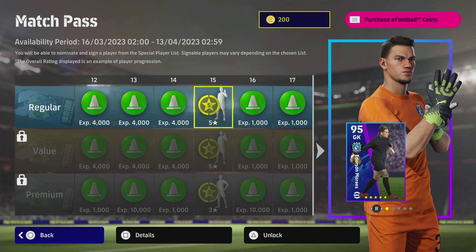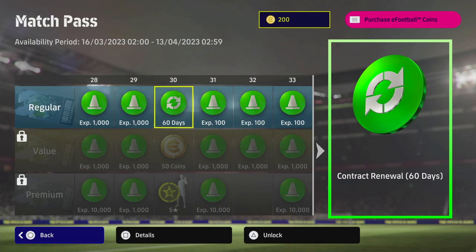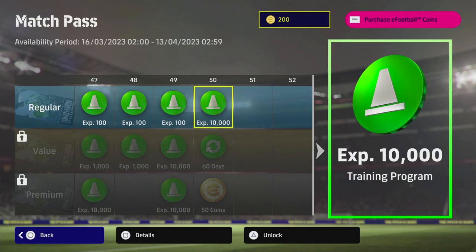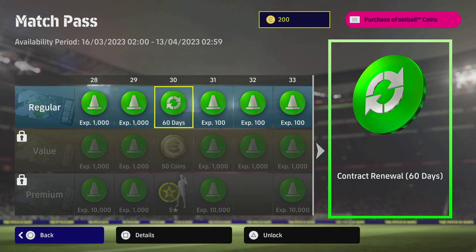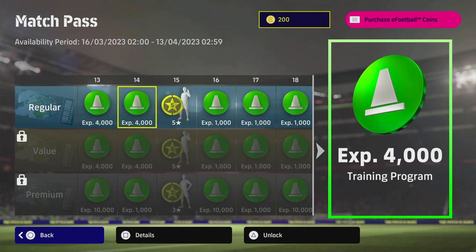When you continue playing, everything else will be trainer XP. I'd definitely recommend playing 30 matches in the regular pass to get your 60-day contract, because those will come in very handy once contract renewals come back — which should be sometime in April when the game hits its one-year anniversary. At level 50, you're only getting 10,000 XP, so the key goals are: play 30 matches for the contract renewal and 15 matches for the five-star agent.